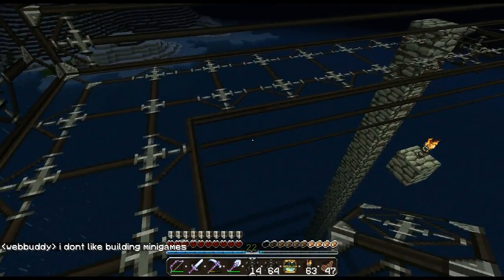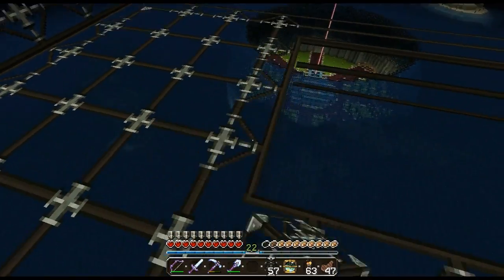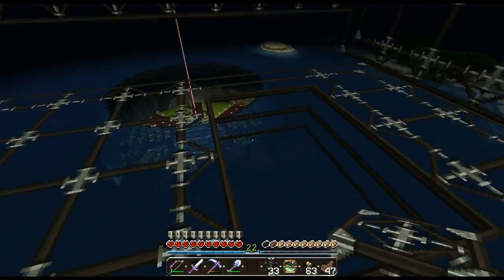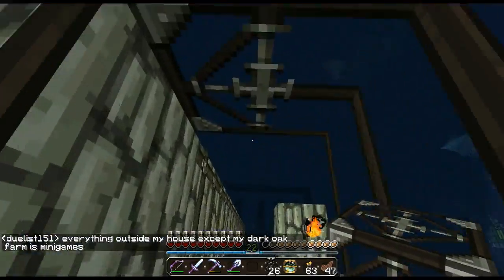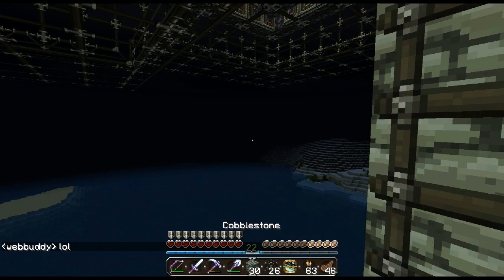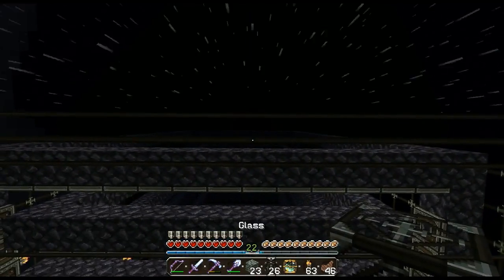I'm going to need a good amount of signs for this. I definitely need signs because I need to stop the water flow from going through. It's going to be a two-block drop. Yes! A two-block drop for the destination. I don't have much glass left in my inventory — good thing I have more in the remaining portion of the chest.